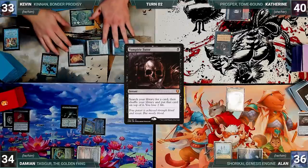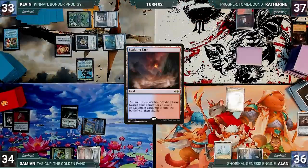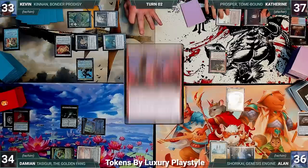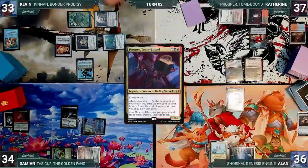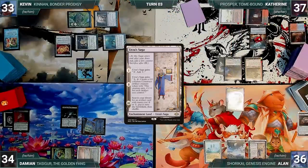During his draw step, Kevin takes a damage from his Mana Vault. In his main phase, he taps his Talisman to help cast his commander Kenrith, the Bonder's Prodigy, then taps his Ancient Tomb to cast a Felwar Stone and passes. At the end of Kevin's turn, Katherine casts Vampiric Tutor, fetching up a card and losing two life. Katherine draws, plays a Scalding Tarn, cracks it, pays a life, and fetches up a Badlands.